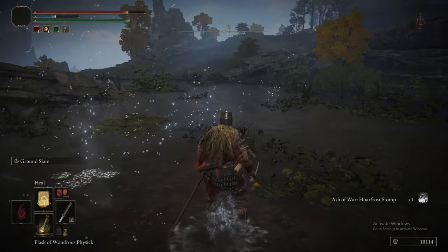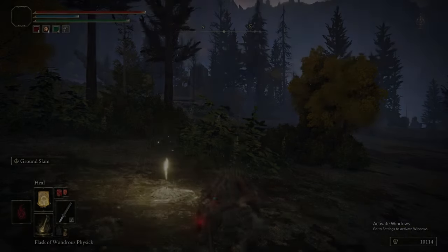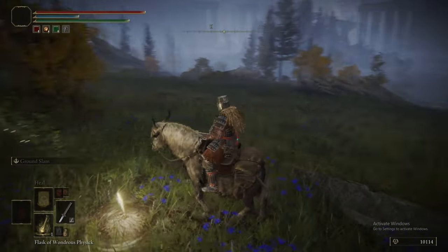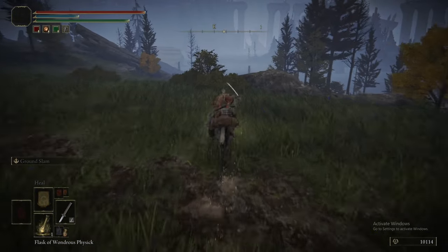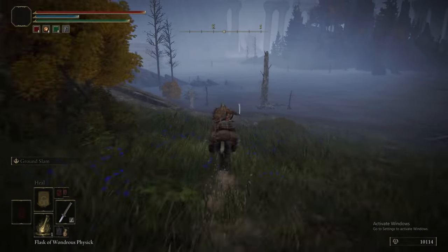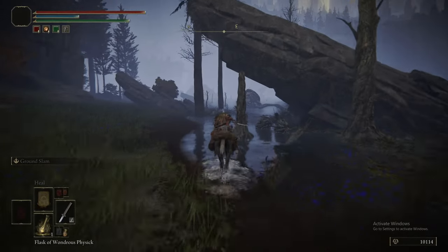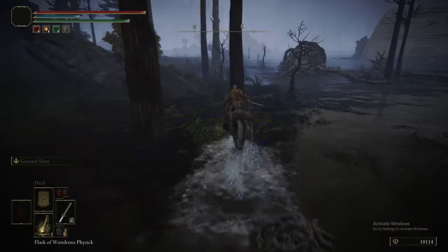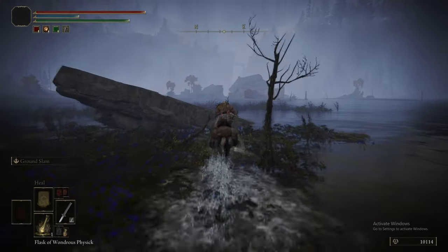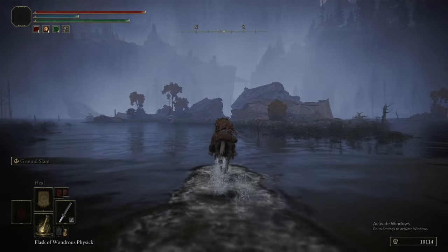We didn't have Storm Stomp equipped for that ground slam — use the dagger, use Storm Stomp, then get Hoarfrost Stomp. We want that. Hoarfrost Stomp is great because it's the first Ash of War we can put on our katana that gives it frostbite damage. Not only are we building up bleed, we're building up frost — two status effects. Very good for our strategy of just overwhelming the enemy with free damage status effects.